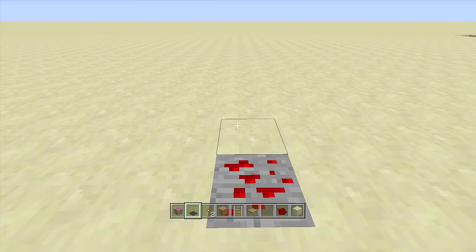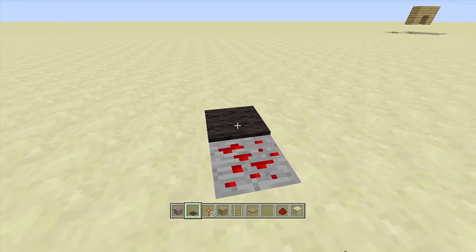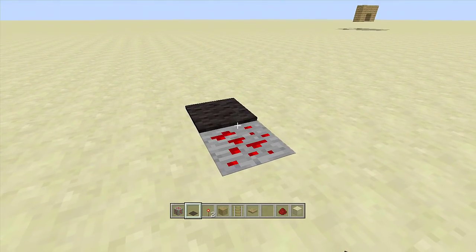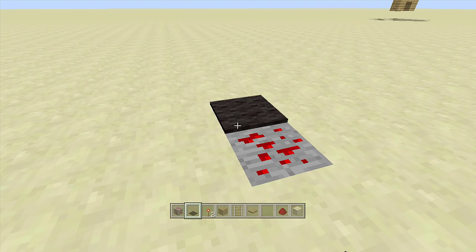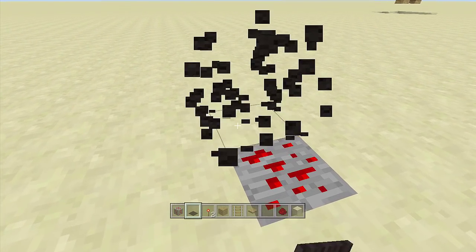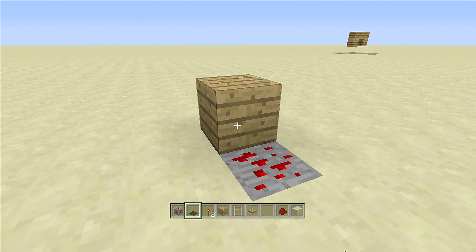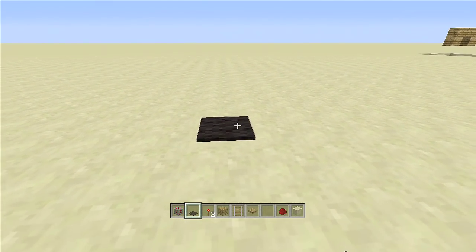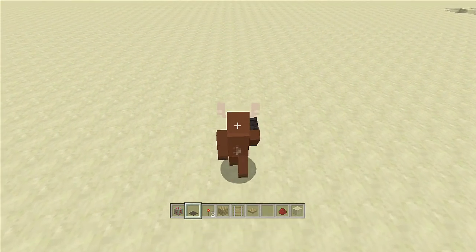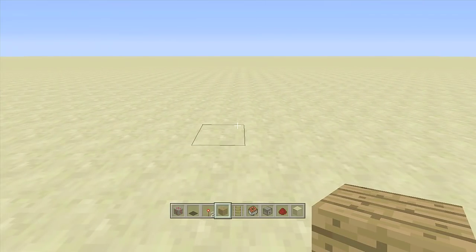Do not place any blocks right off the redstone ore or it will update and blow everything up. Go around the entire thing without placing blocks off the ore. Then take out your carpet, place a carpet off the side, and place another piece of carpet off that one. Walk over the carpet and kaboom — everything explodes.